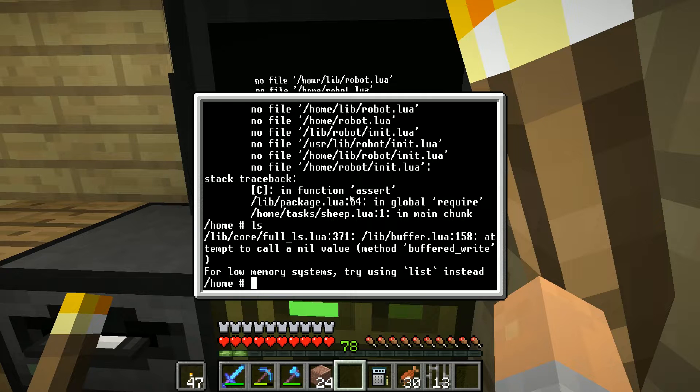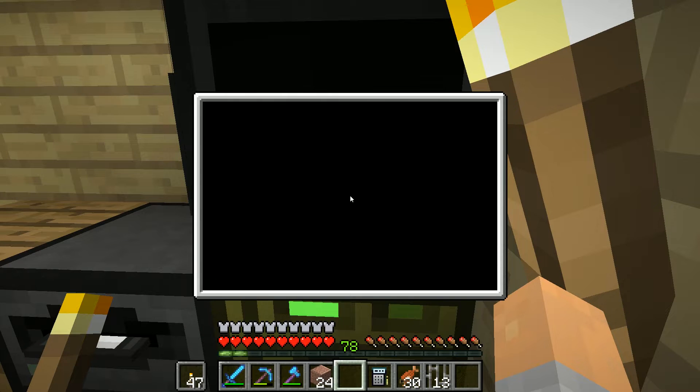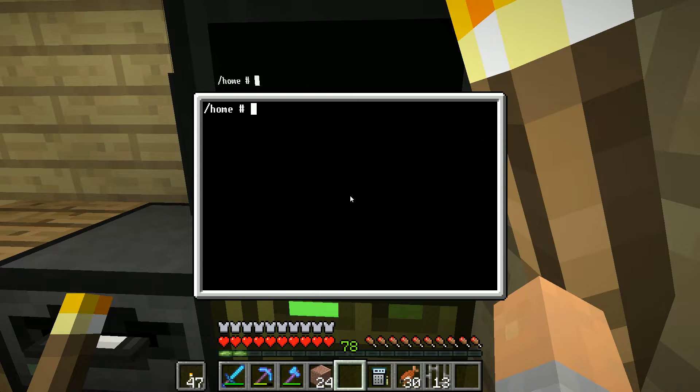We can put two hard disks in here which is nice, and we can put in a tier two CPU. Let's go ahead and turn this on - we've got ourselves a computer again. The screen is small, we could probably do with building a better screen. There's a low memory warning, it's mad about me even trying to list things.